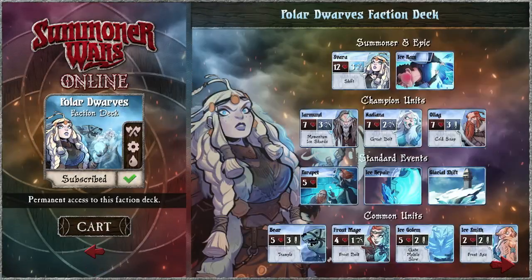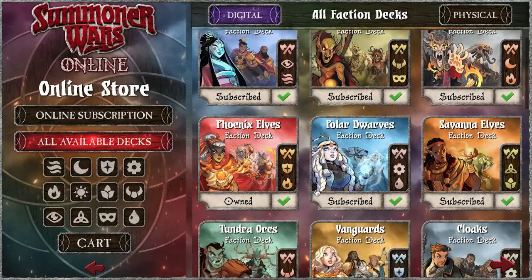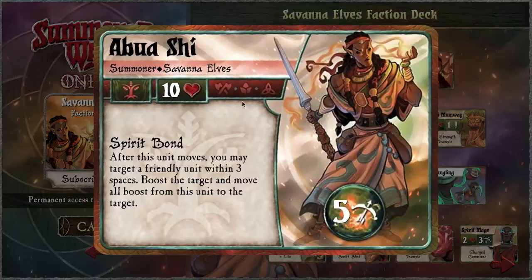Logic is about structures and upgrades. Water is about big, strong stuff — like high health units mostly. Growth is about getting stronger, so lots of boosts and getting boosts over time. Harmony is about synergy between units.